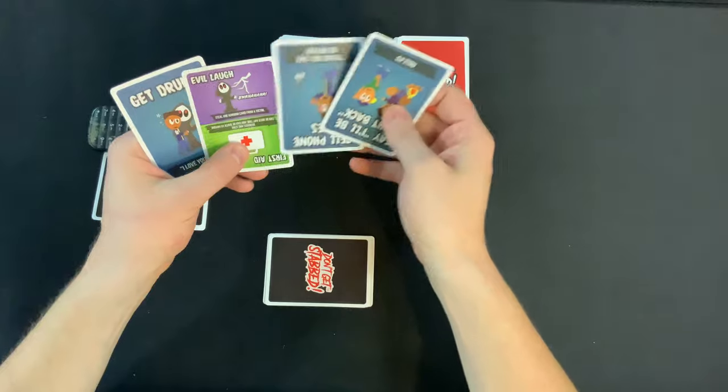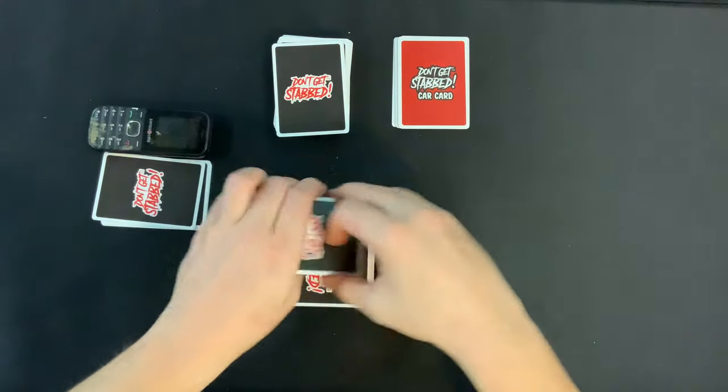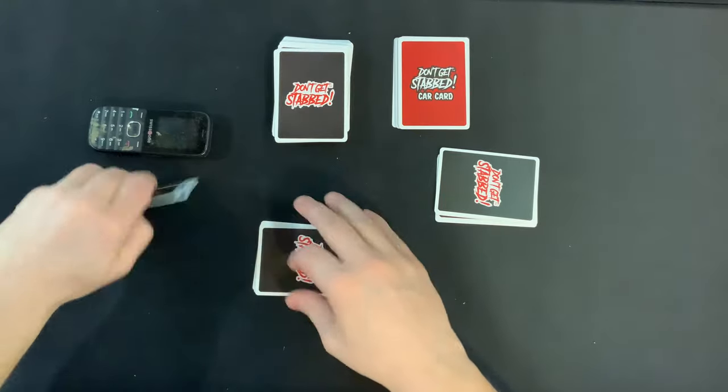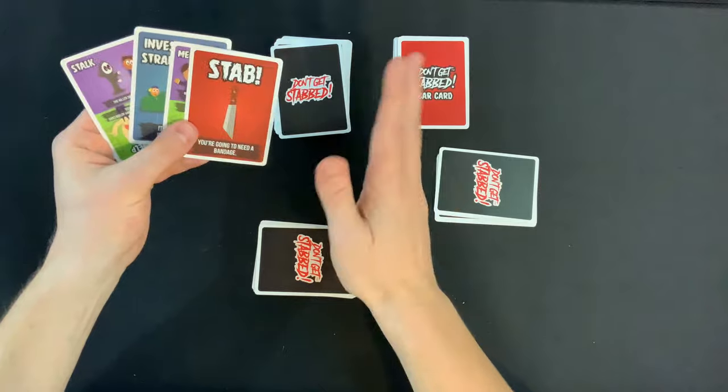Over here, they've got to Get Drunk. They're getting close — they've got three separate ones. And over here, they also have to Get Drunk. Too bad they can't share cards. They've got the Have Sex card right here. All typical things you'd see in a horror movie — once again, this is an ages 18 plus game. And we've got a stab!